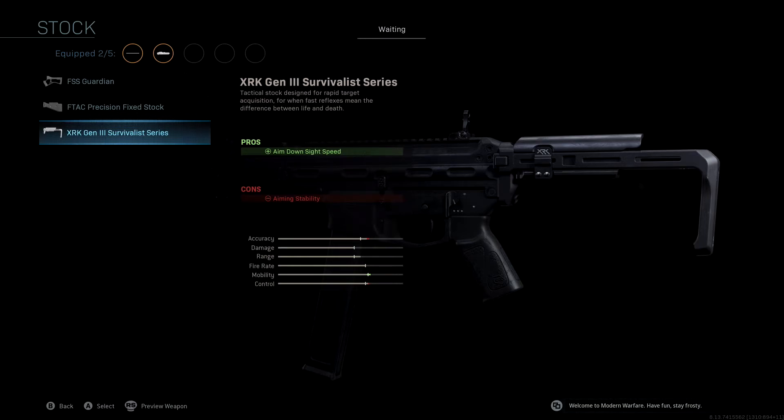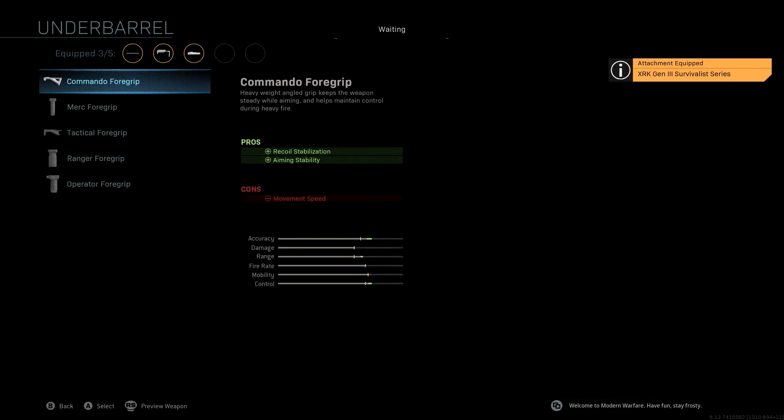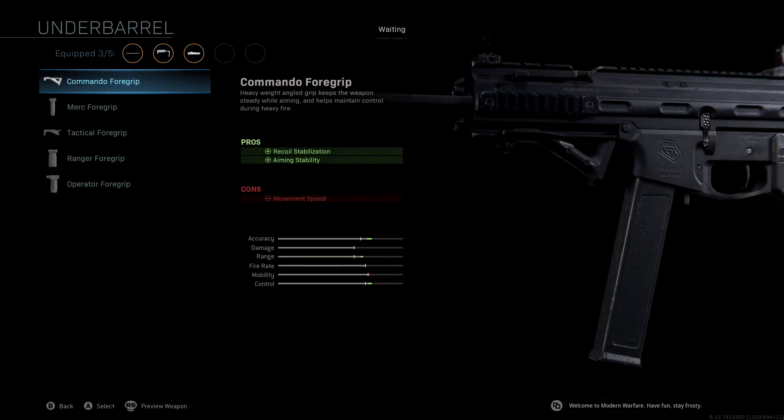The underbarrel we're rocking is the Commando Foregrip, giving us recoil stabilization and aiming stability — another boost to accuracy, range, and control. The mobility drops a little bit, which is made up for with the other attachments, but it's a really good attachment to help us out with accuracy and range.